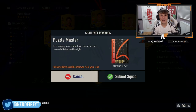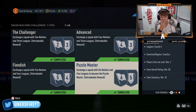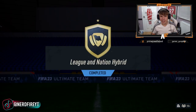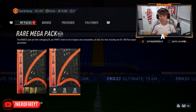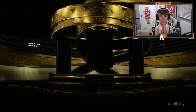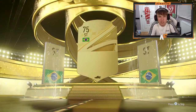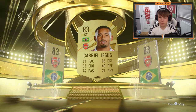The final one done for League and Hybrid Nation is the Puzzle Master - we get a rare players pack for doing that. And for the overall reward we get a rare mega pack. So we've got a rare mega and a 50k. Going to go rare mega pack first. It's not a walkout - it's a board at least. Brazilian striker... Jesus. Not bad - definitely going to be pretty good at the start of this game.